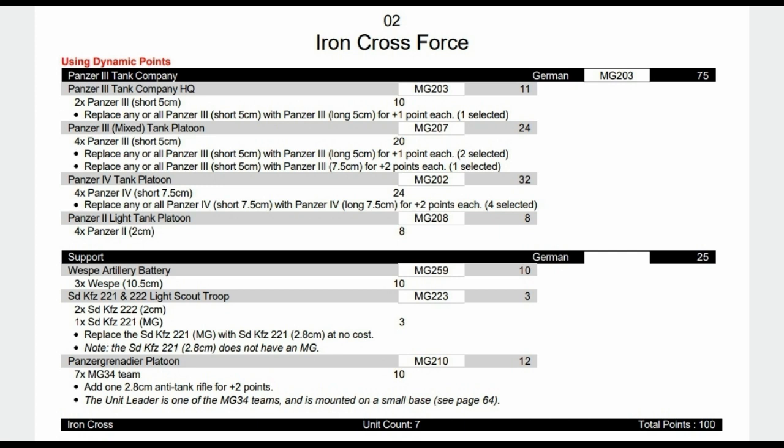Now we're on to the Panzer III company. The HQ is two Panzer IIIs, one of them upgraded to a long barrel. We then have a mixed tank platoon — four Panzer IIIs in all: two of them have long barrels, and one of those is a 7.5cm. Not too bad. We also have four Panzer IVs upgraded to long barrel with Panzer IIs — probably that reserve combo again. We have Vesps here from the Ghost Panzers book, which is a good artillery unit. If you want to stick to Iron Cross, you can use Nebs and have a few points to spend elsewhere. For the spearhead unit, we have a light scout troop again with our anti-tank gun, and a Panzer Grenadier platoon.